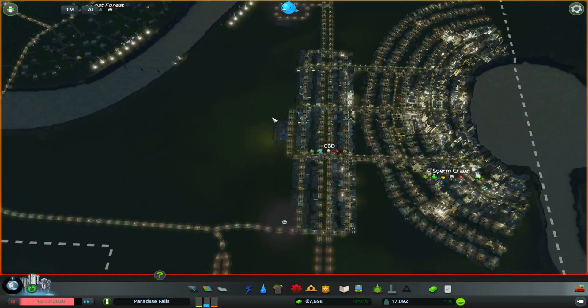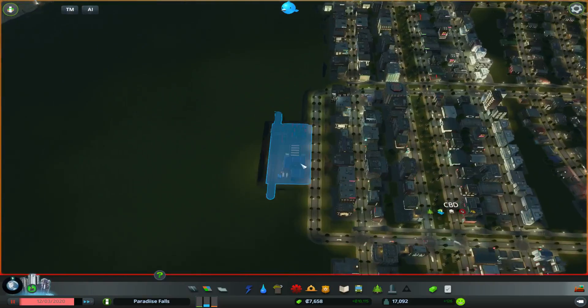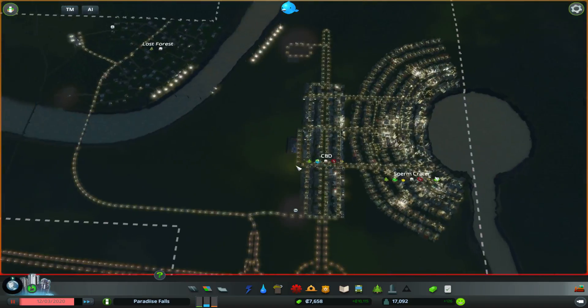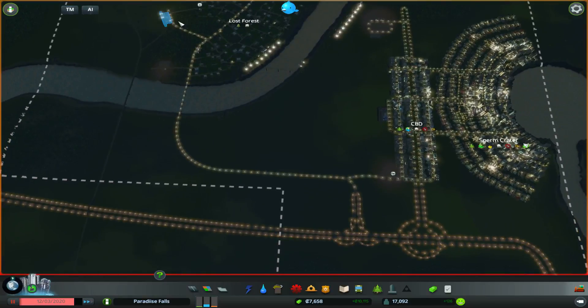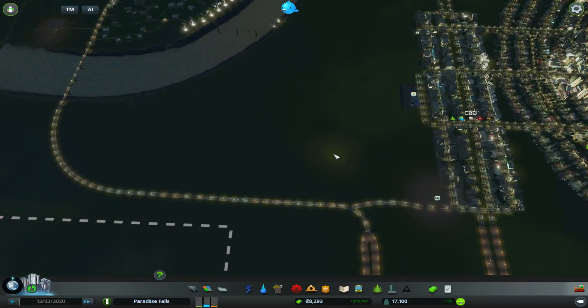We're going to set this up and hook it into our main line. What's going to happen is cargo trains will come from the main line, come into our cargo terminal over here, and then all the little cargo trucks are just going to come out of here, go around to the CBD, drop off their stuff, and come back. This is better than what we've got at the moment where they have to come all the way along here or through the highway and then all the way through our city. That's sort of why we're going to spend the money to do that.